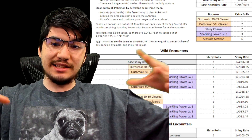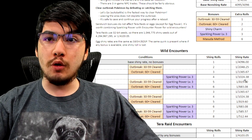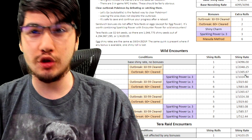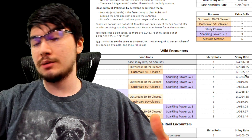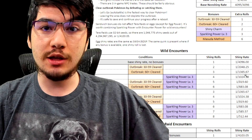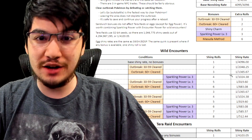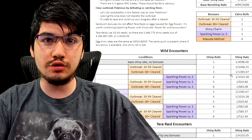It's realistically even better than that if you do the picnic method, because you're going to see like 10 of a Pokémon at once. Say you're shiny hunting Pikachu — you'll see 10 Pikachus, and that means you have a one in 1365 chance times 10, so it's actually about a one in 150 or one in 130 chance to get a shiny. Every time you do the picnic trick, it resets those 10 encounters and gives you another 10 Pikachus to potentially be shiny.